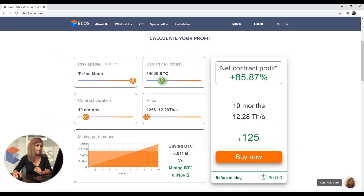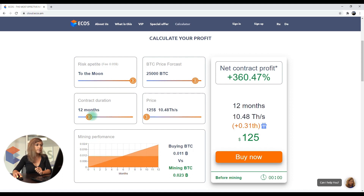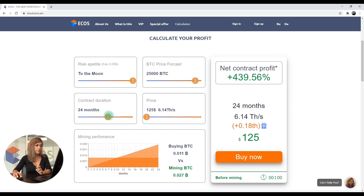The higher the bitcoin exchange rate is, the more profitable the contracts are and the more profitable it is to mine rather than to buy bitcoins. The longer the period is, the more profit you get as well for the same investment amount.